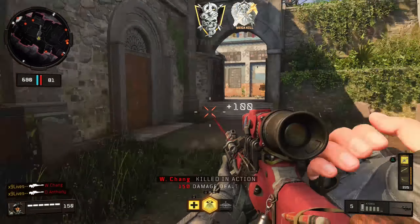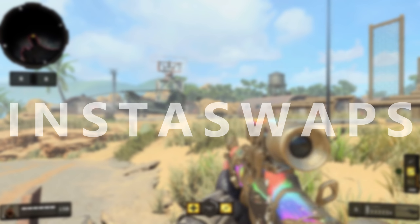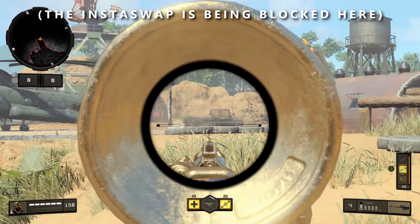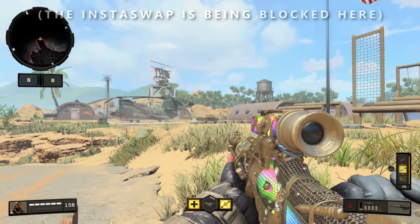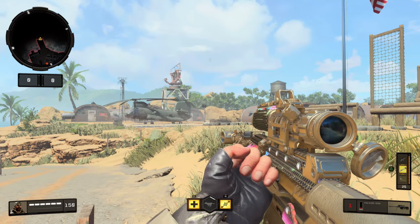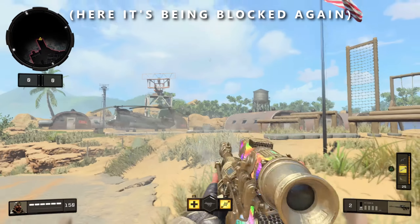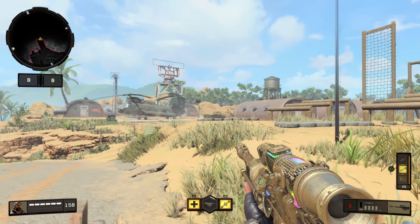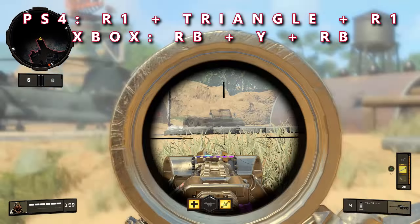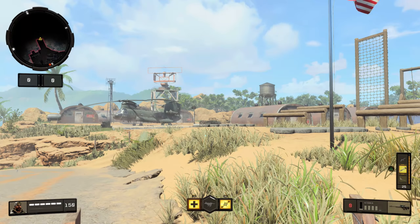Let's move on to insta swaps. Insta swaps have been around in Call of Duty for a long time — it's a technique trick shotters and snipers use for montage clips. It adds style when you can press a button combination to switch weapons faster than usual and continue your streak. In Black Ops 4, the developers appear to have restricted insta swaps to only after you've fired all bullets and need to reload. The combination is R1, Triangle, R1 (or RB, Y, RB on Xbox), giving you a fast side-swap animation.